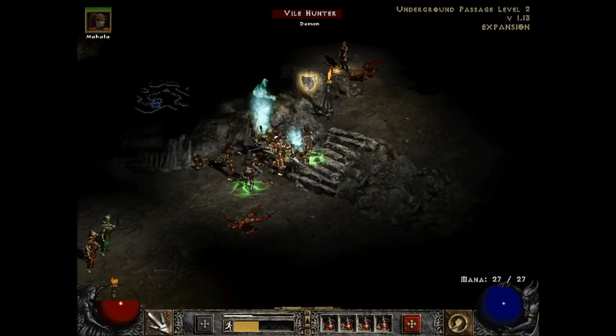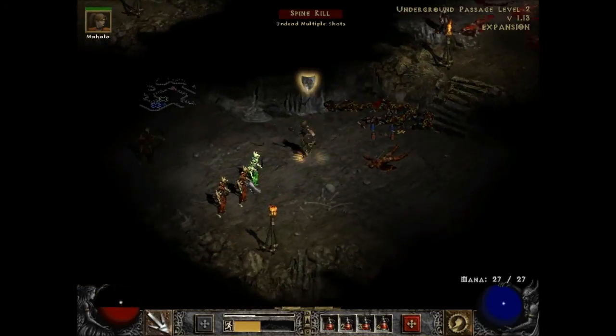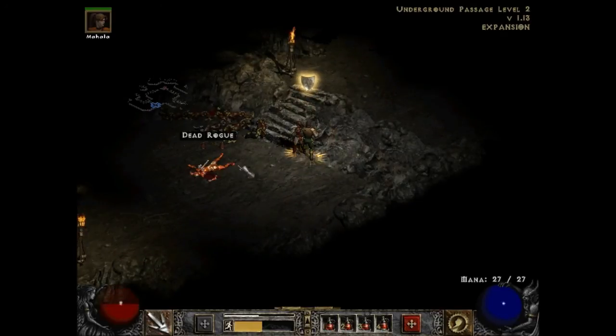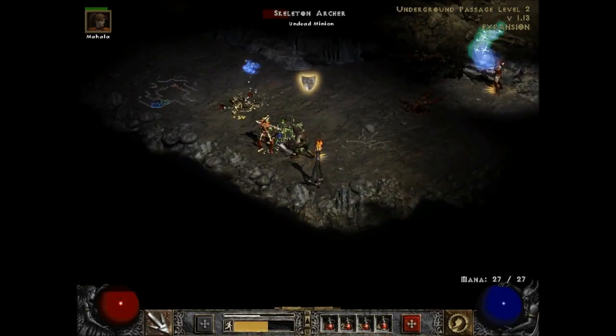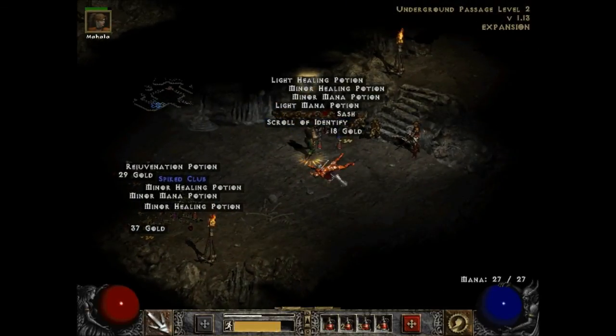We got an extra fast one. We got Black... I didn't even get the full name. Spine kill. Whoa, whoa, whoa — that was close. I didn't see how fast my HP was going down. But she killed him. Awesome. Let's grab those leather gloves.